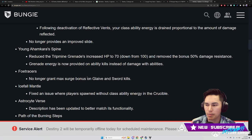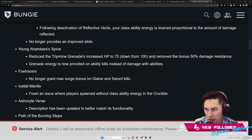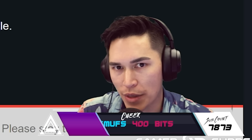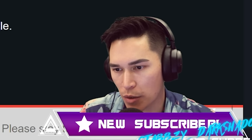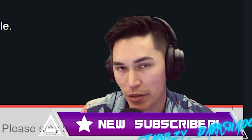Young Ahamkara's Spine: reduced the Trip Mine grenade's increased HP to 270, down from 100, and removed the bonus 50% damage resistance. Grenade energy is now provided on ability kills instead of damage with abilities — you have to get the kill. I know that is a huge nerf. We do have pre-testing and will give you post-testing to see how much of an issue this is, especially in PvE.